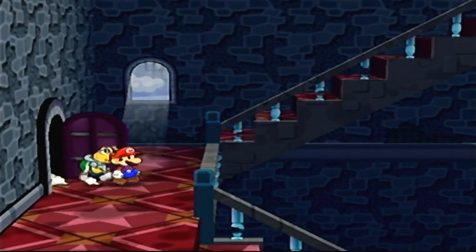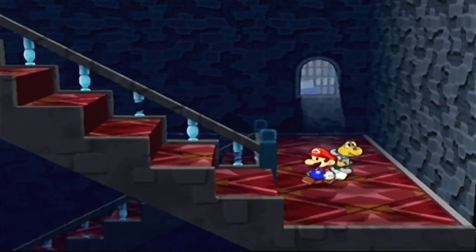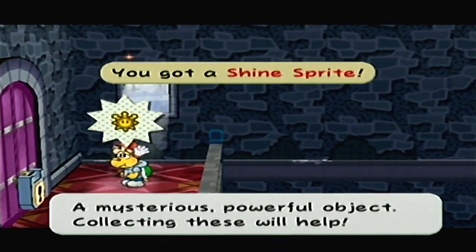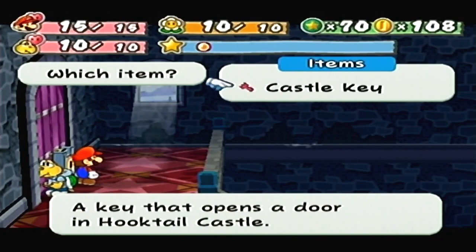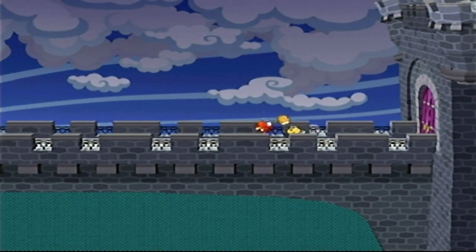Yeah, alright, now we're back. We can head upstairs now. That was just a sequence break — clearly the thing we were supposed to do. Well, it was a thorough investigation of the place. We got three shine sprites now, so once we get back into town we can upgrade an ally! So were you really supposed to fall down the entire way? Yep.